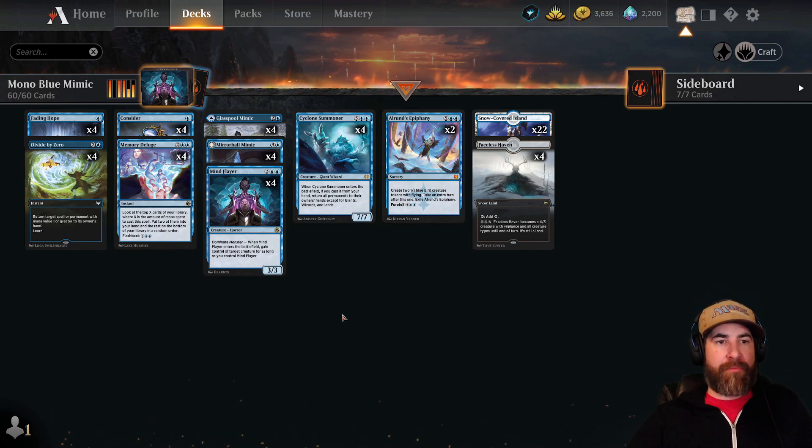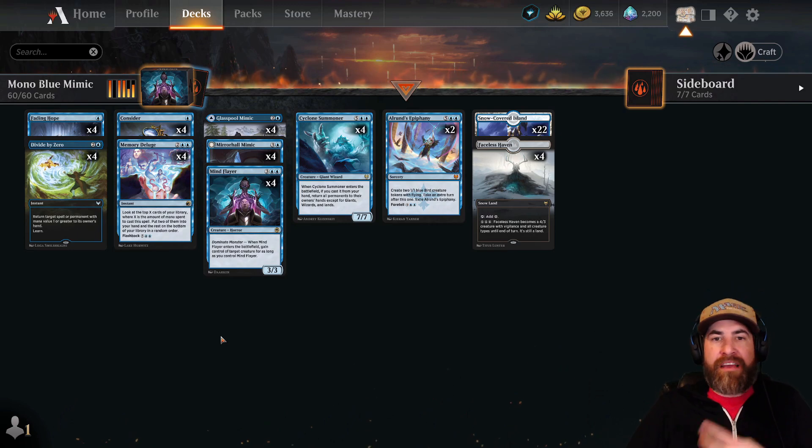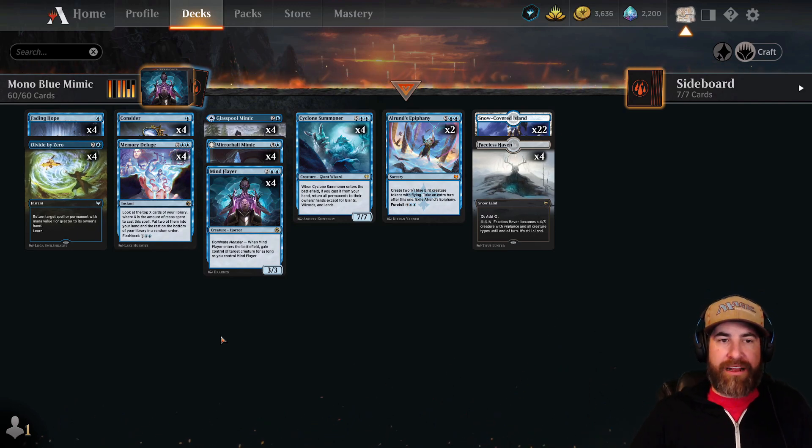Okay, let's get into it. What do we have? Mono blue mimic. Once again, thank you to Sam Corona. Don't forget to join the Discord so that you can send us deck lists as well, or try to get involved with the community and all that kind of fun stuff.